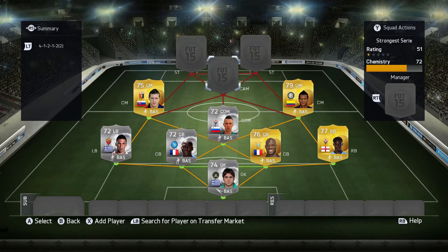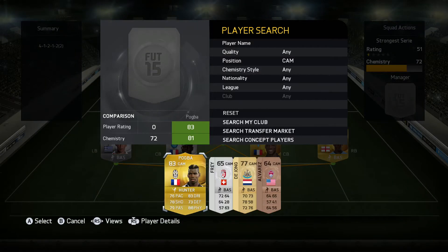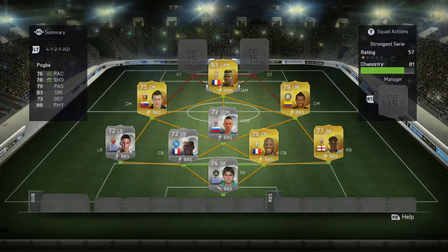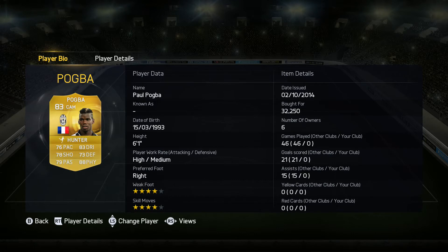Moving on to the final player in the midfield, we have Paul Pogba in the CAM spot. Normally a centre mid, I moved him up to the CAM spot. He's an 83 rated player, a very good card in FIFA, and more of a CAM in terms of his work rate. He's got a very solid strength of 90, and also has an in-form card with 92 strength.